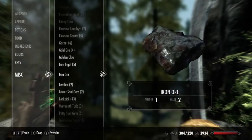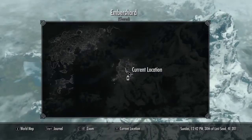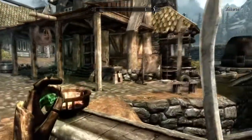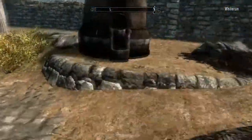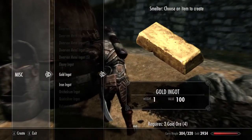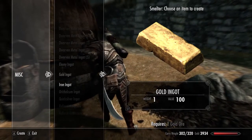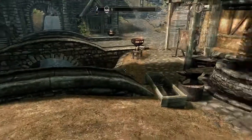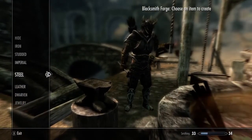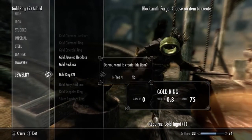Once you have your gold ore you want to smelt it, because you can't forge straight out of ore. Go to Whiterun or Dawnstar — those are the two locations I usually use to smelt things. As soon as you enter Whiterun, go straight to the right into the little igloo-looking building and make your ingots. It takes two gold ores to make one gold ingot, which is a bit costly, but if you mine a lot of iron it shouldn't be a problem. Then go to the blacksmith, scroll down to jewelry, and forge your gold rings — one gold ingot gives you two gold rings.